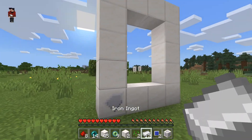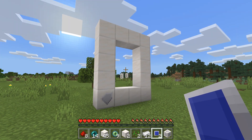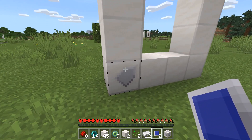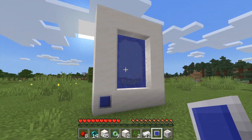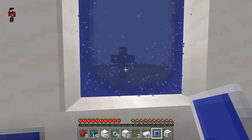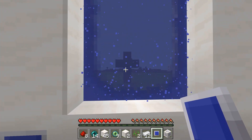Alright, are you guys ready? I'm about to activate the first portal. All you have to do is use the portal core on the portal controller — boom! Look at that, isn't that the coolest thing? The tree on the other side looks totally different.